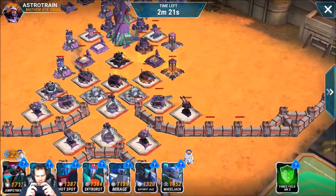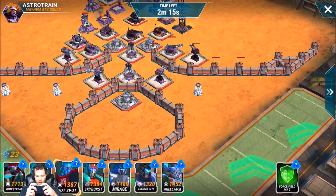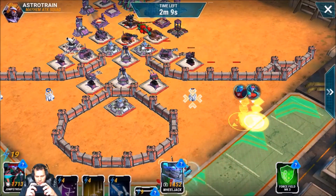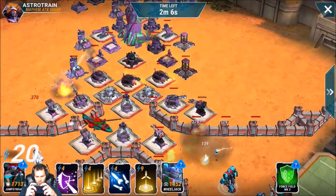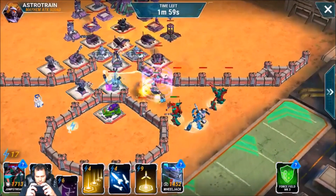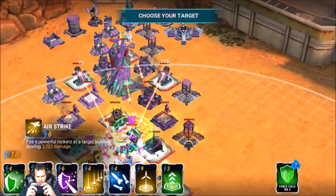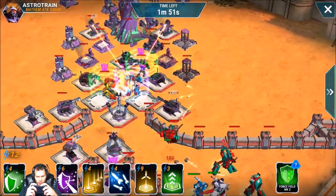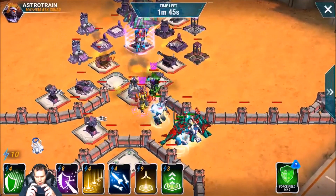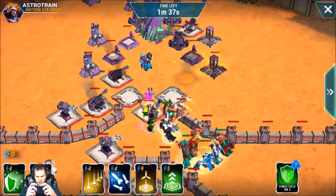Now I'm just going to send in everything and my Hot Spot should be able to get the job done just by tanking all that stuff. I'll start off — send out, take this mortar out right here. Let's go ahead and send my Hot Spot up. I'm going to use Hot Spot's ability, and then use Wheel Jack's ability on this outpost right here since he's gaining aggro from that shock tower — I don't want him to just fall over and die for no reason.